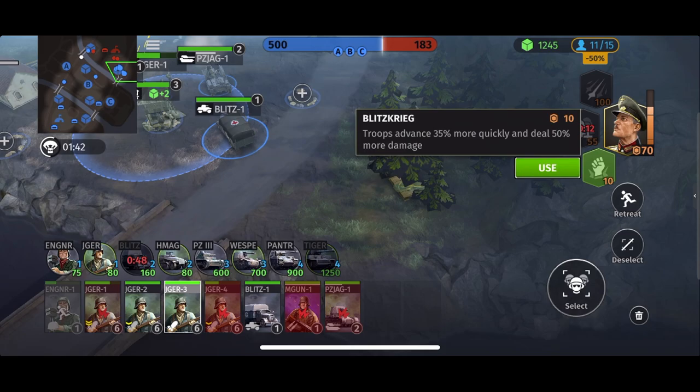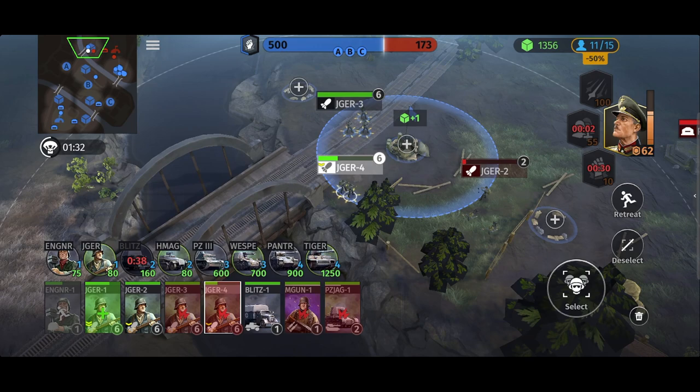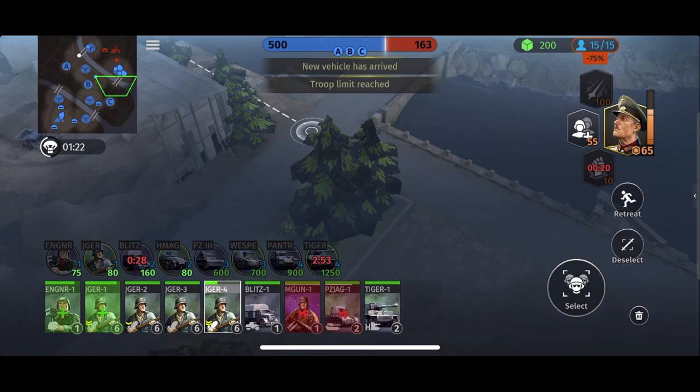This Panzerjäger needs to get over and assist a teammate. We can activate Blitzkrieg again to increase the damage from everybody. We're going to back away this Jaeger squad so he can heal up. Jaeger squad on the left-hand side to keep track of him. Instead of retreating him, I'm just going to swap him over to the other side.